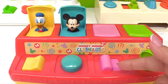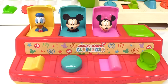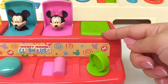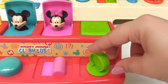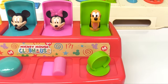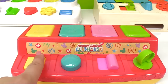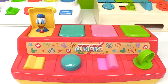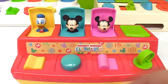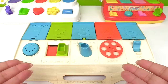Now it's the number three pink button's turn — we have to pull this one. It's Minnie Mouse! How about this last one? It's the number four door and it's green. We have to twist this button. It's Pluto! Now we can try faster: Donald, Mickey, Minnie, Pluto!